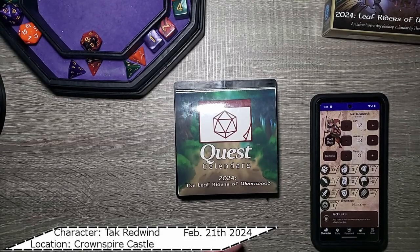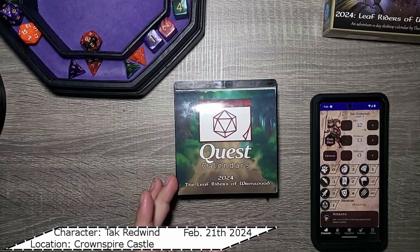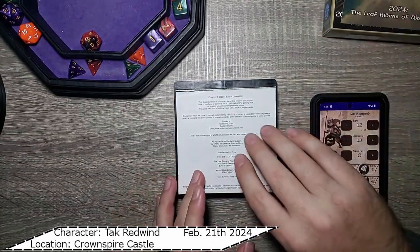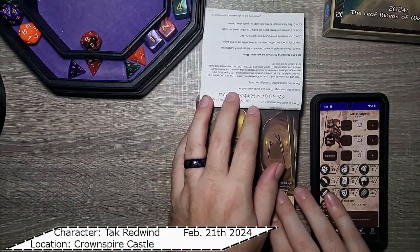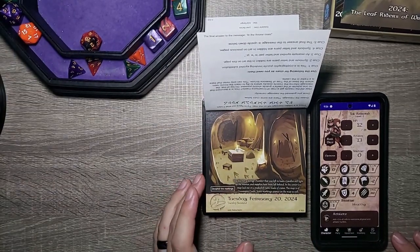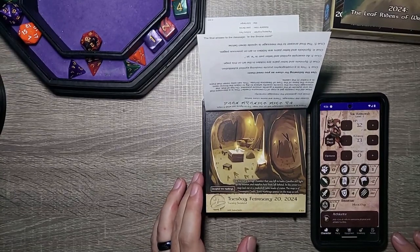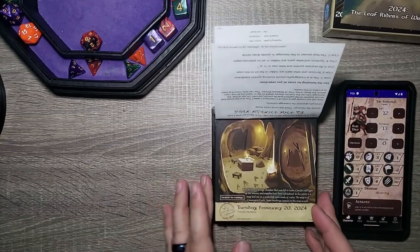Hello everyone and welcome back to today's Adventure a Day quest calendar from Sundial Games 2024, The Leaf Riders of Renwood. If you remember last time we left off, we found a map in a hurriedly abandoned supply room that said something about in the Throne Room — that's where they dug. Somehow they got all these plans. We believe it was an inside job, but that's all we know for now.